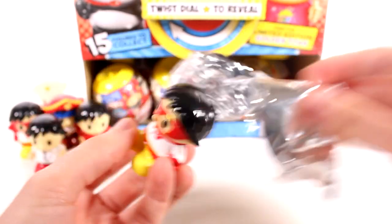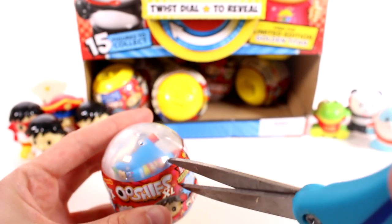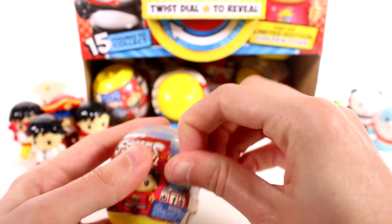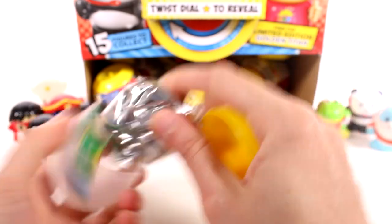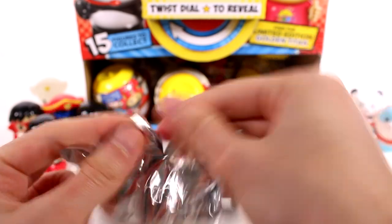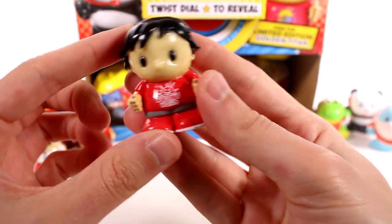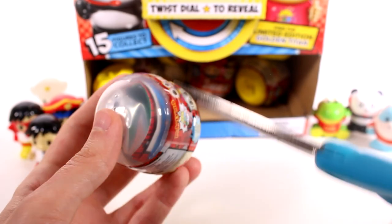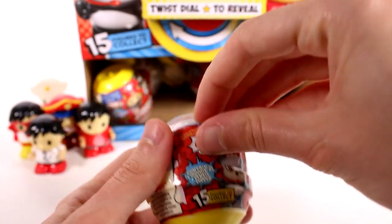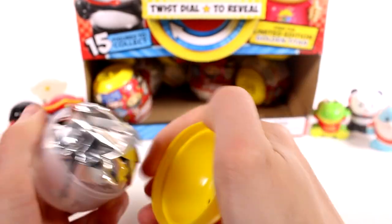It's a duplicate — yes, it is the Red Titan Ryan, so I'll put that off to the side. So far we've only gotten two duplicates — I say that and then the duplicates will start rolling in. This one seems heavier so it's probably Ryan. And another Ryan — another one of the basic Ryans, just the normal regular t-shirt one. That's a duplicate. I feel like now is the point where we're going to see more duplicates.